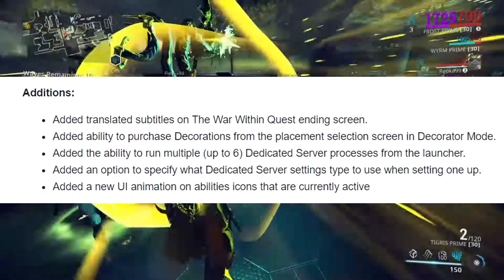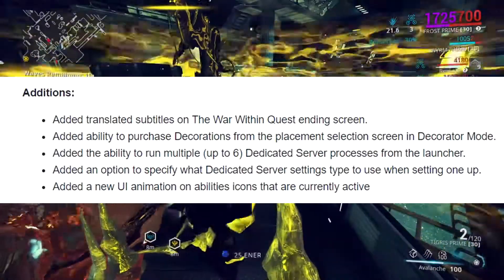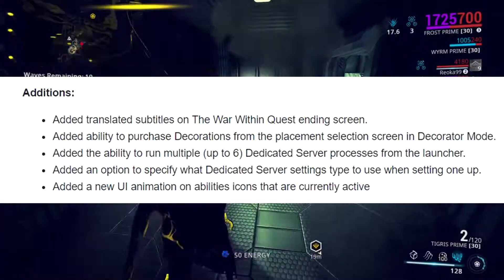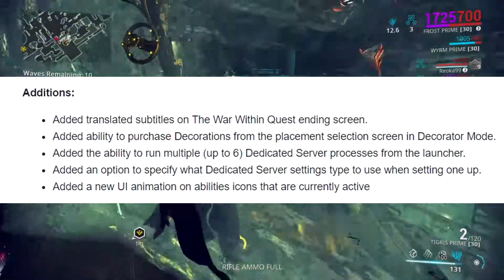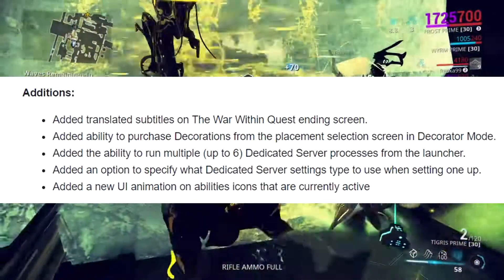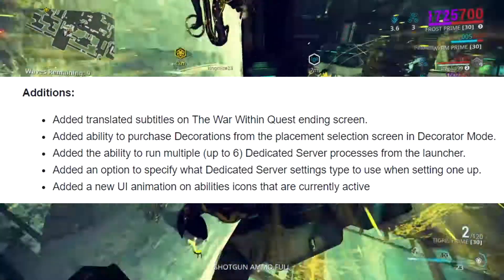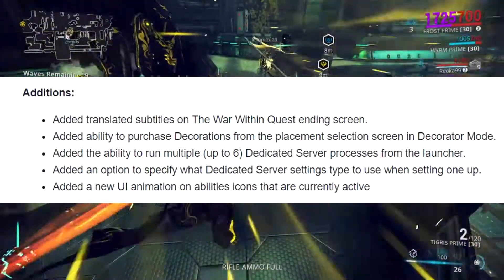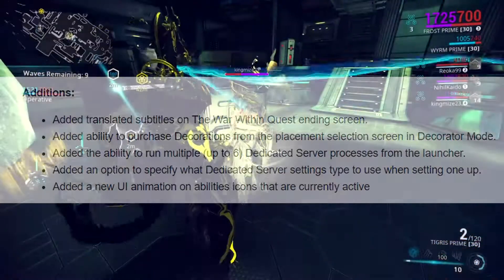I'm not much of a decorator so that doesn't really affect me. They added the ability to run multiple dedicated server processes from the launcher, which is pretty much a PC-only thing since I'm a PS4 player. They also added a new UI animation for abilities — so things like Desecrate or Hysteria will have their own symbol to show they're active.